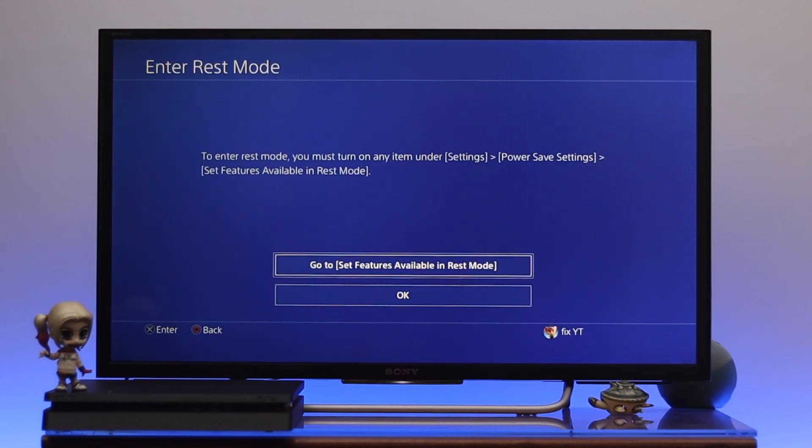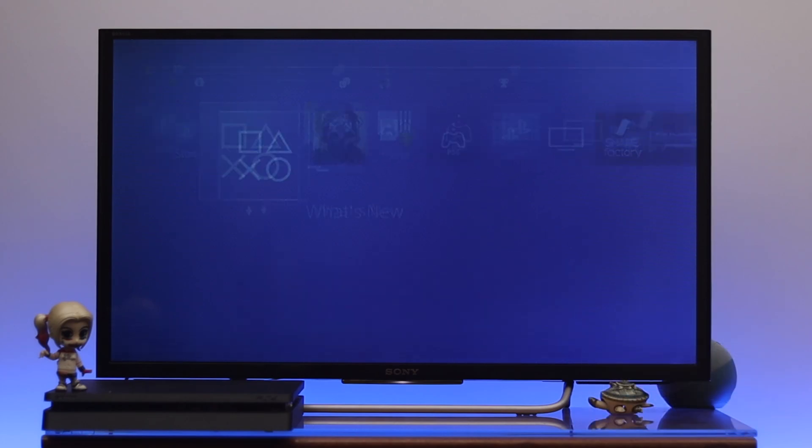If you press the X button, it's actually going to ask you to enable the rest mode feature on your PS4. You can go there by going to Settings, then Power Save Settings, and then you can set up the feature. Or you can also directly go right from here.